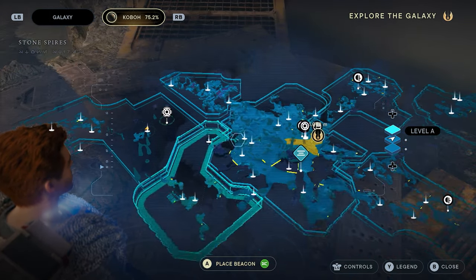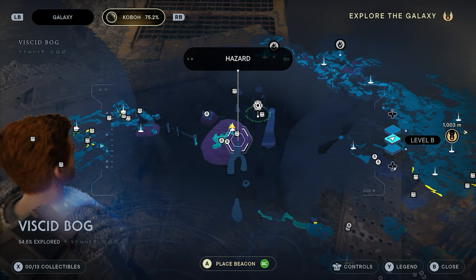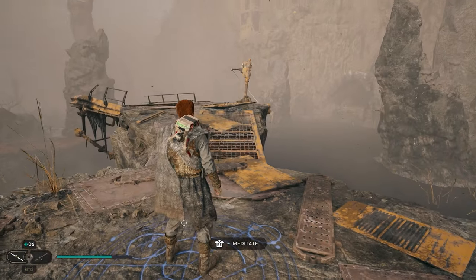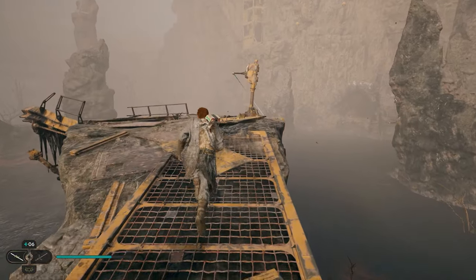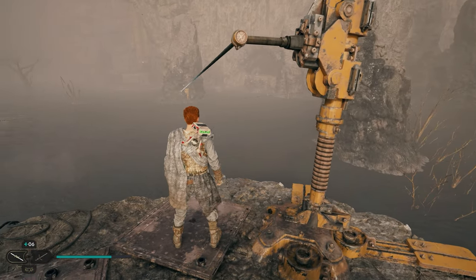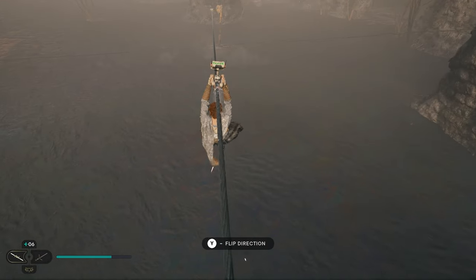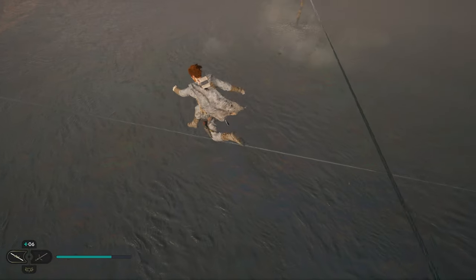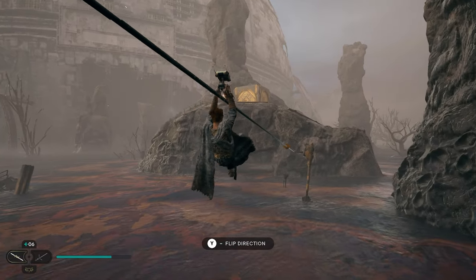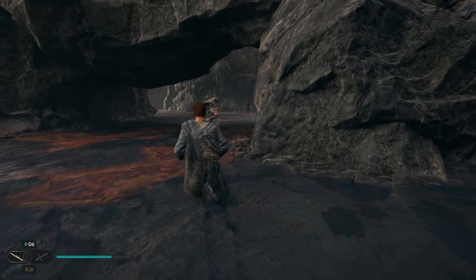Our next chamber is the Chamber of Connection, and this is going to be found all the way over in the Viscid Bog — it's pretty far out from everything, but we do have a meditation site there. Once you get here and spawn in, we're going to run over to the zip line. We're going to go about halfway down the zip line and then jump onto the other zip line and go left. As soon as we get to the middle, jump off this one, grab onto the other one, and swing down — you can already see the entrance.